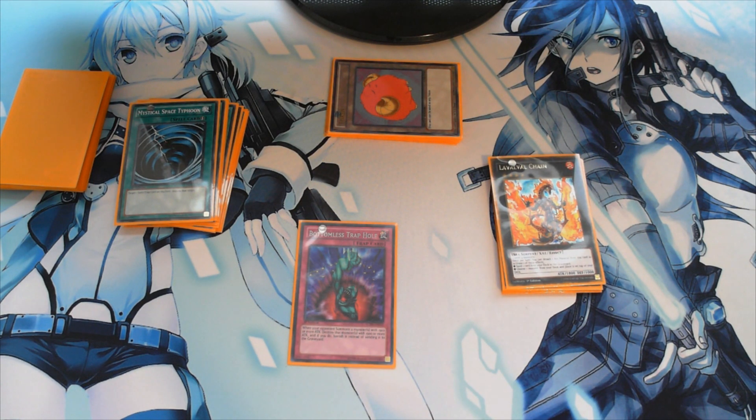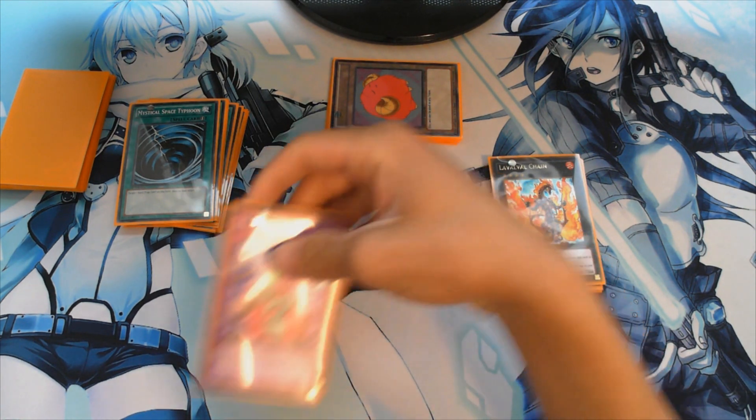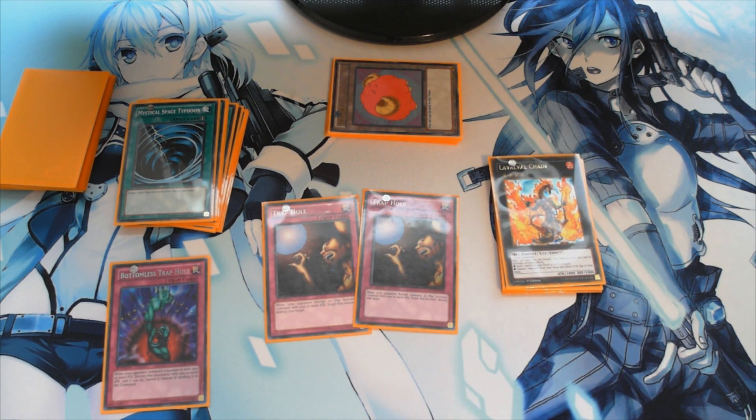One Bottomless Trap Hole: it gets rid of special summoned monsters that are very strong quickly by removing them from play, and the Trap Tricks cards get this card to the field really easily, so we only need one — plus it's limited to one. Two Trap Holes: a lot of players don't like running Trap Hole because most players special summon, but if you get Fossil Dino on the field, nobody can special summon. That means they have to normal summon, and then Trap Hole gets rid of those normal summoned cards — pretty powerful.